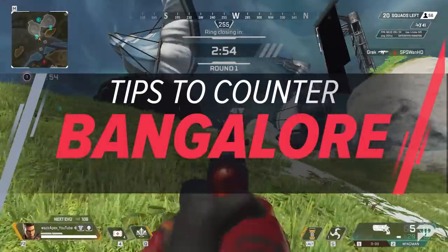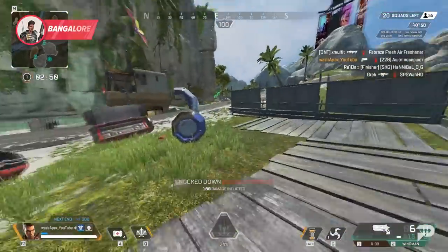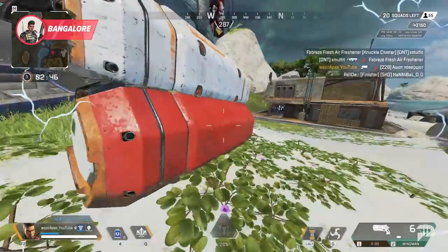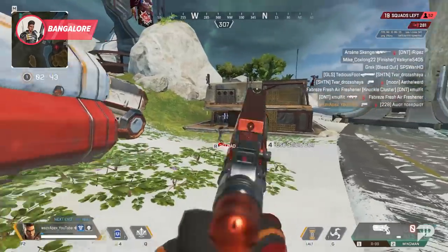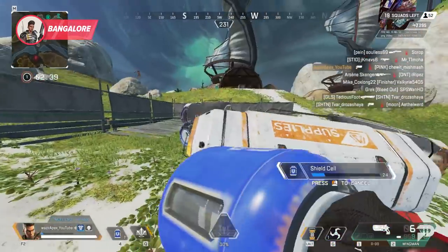Bangalore is up next, and the key to repelling her onslaught is playing around her smokes. These are how all good Bangalore players navigate fights effectively, and you should assume they're looking for digital threat scopes to have equipped as soon as possible. With this in mind, you have got to stay out of the smokes.